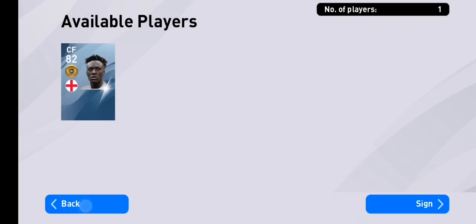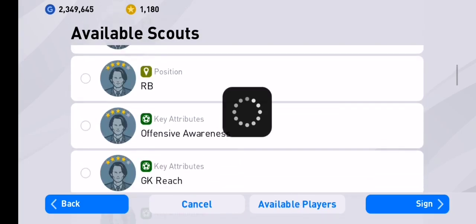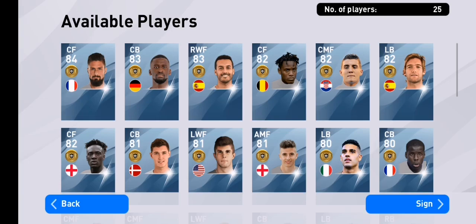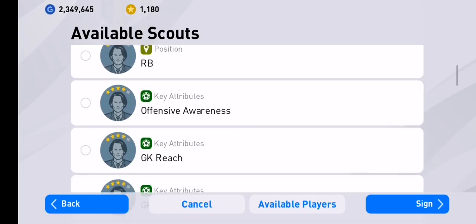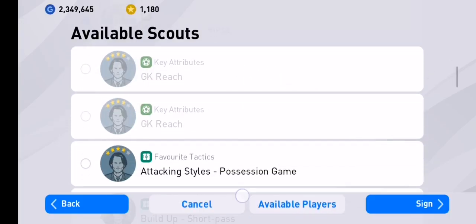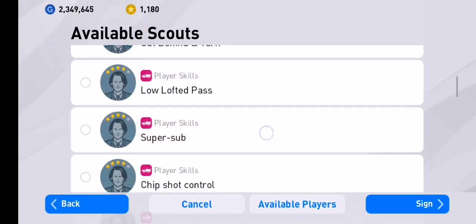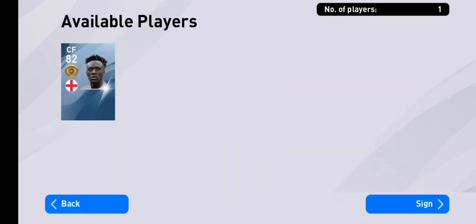Now for another combination — untick the previous filters and go back to the club section. The next one is Offensive Awareness again, which narrows down the search to three players. Then add Chip Shot Control — that gets you to him again. That's the second combination.